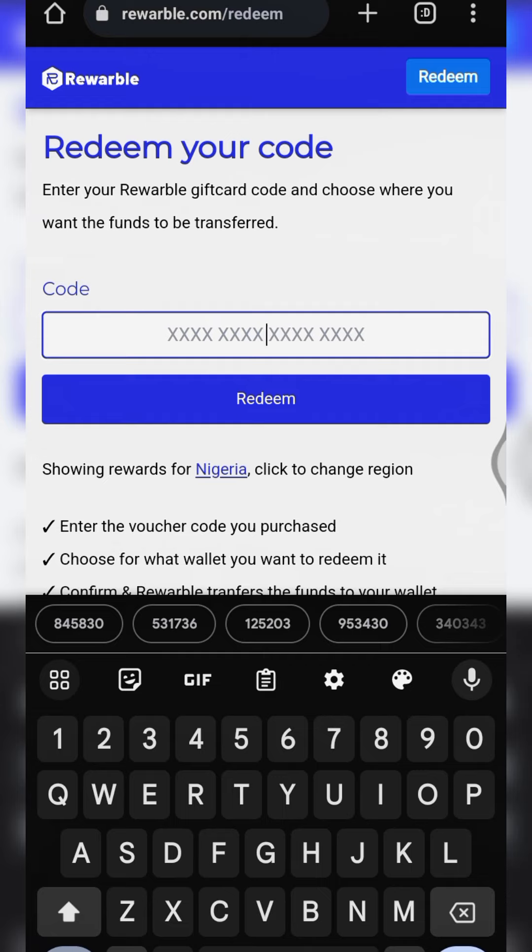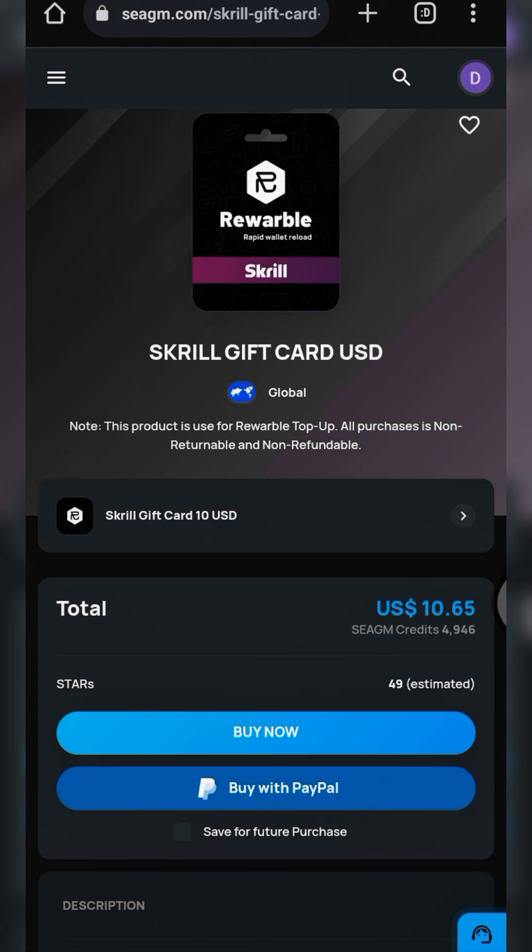Once you tap on 'Redeem Now,' a text box like this will open up. You copy the code sent to you from SEAGM, paste it right here, and click on Redeem. Once you click on Redeem, a pop-up will ask for your Skrill email address. You just input the email address associated with your Skrill account, then your Skrill account will be funded.